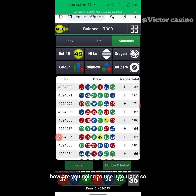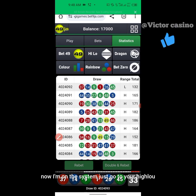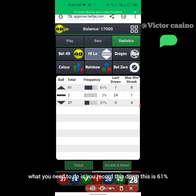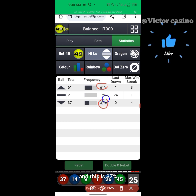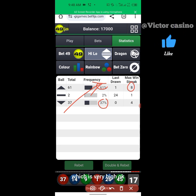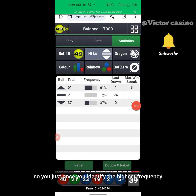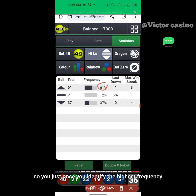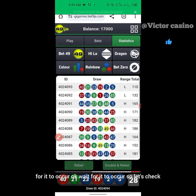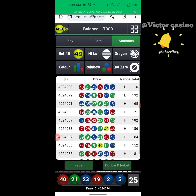You can see the occurrence of high because it's the highest frequency. How are you going to use it to trade? So when you come to the system, go to your High-Low and click on the draw. What you need to do is record this down — this is 61 and this is 37. I know high has the highest tendency, that's my first validation. Secondly, I see a max win strike of eight, which is very high. Once you identify the highest frequency and the highest win strike, you wait for it to occur.